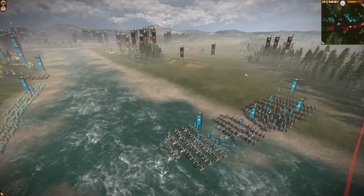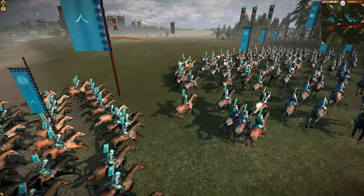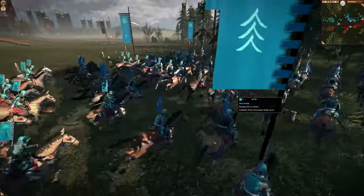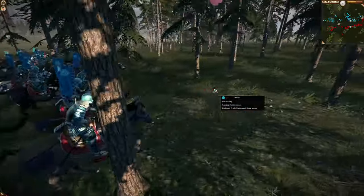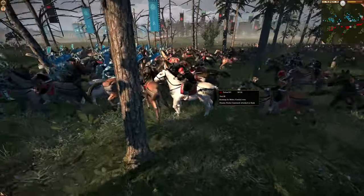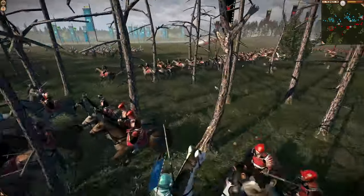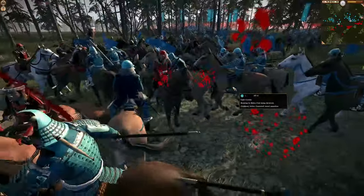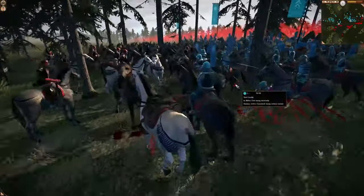This starts off pretty quick. We've got a massive cav charge from the red army — this is the blue-on-blue player — and he's going to charge in with some yari cav, getting aggressive. The blue army player has hidden units that become unhidden, and we've got a massive cav engagement. Beautiful, fantastic, brutal fight.